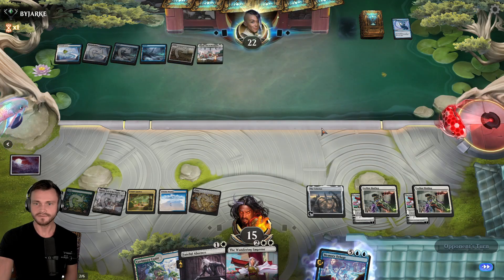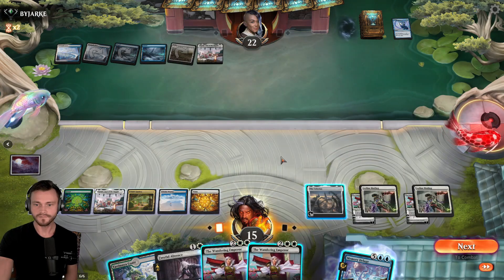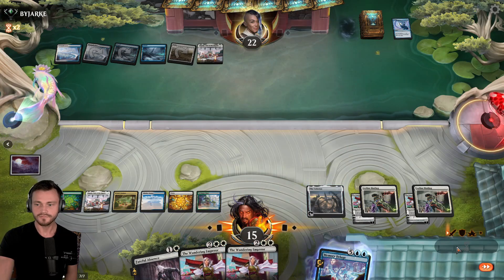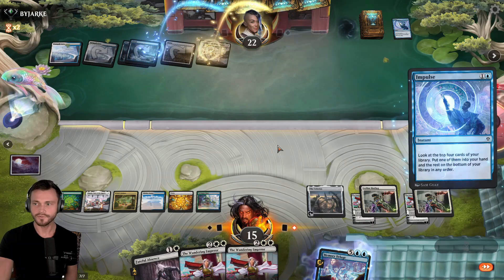Tap land. Gain of life. Interesting. Another Emperor. Pretty well set up. Move to their turn. Either Deluge or Emperor — probably one or both of our Emperors.